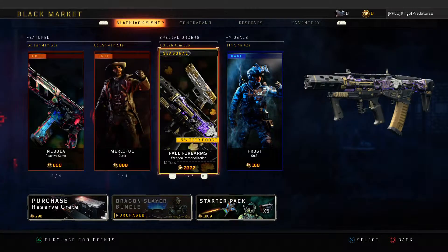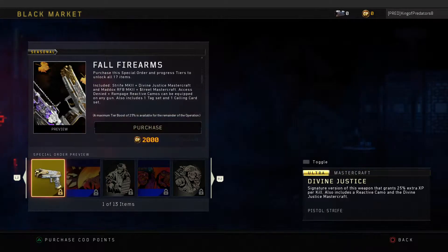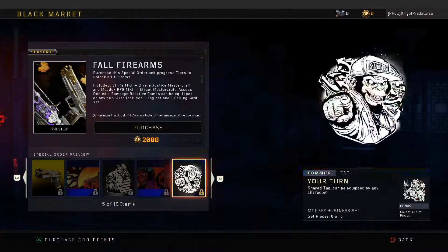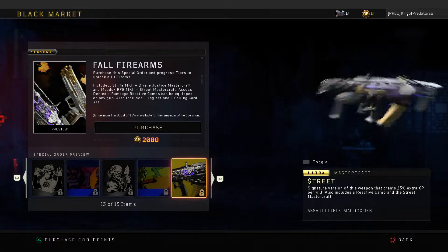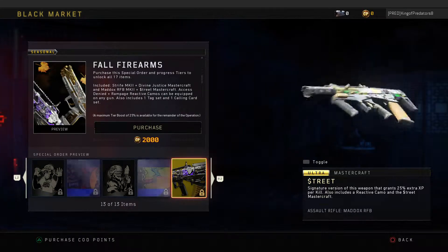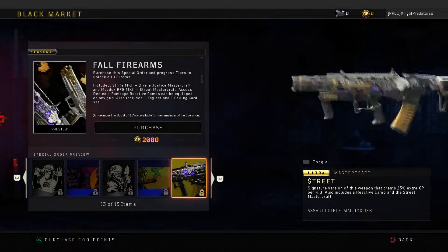They've also brought back the special order of the seasonal four firearms. The Shreve pistol, which is the first pistol, and a couple of these emblems. And then the Mask of Runt for the MX9. I might buy this — 2000 for two guns which is pretty good, around $30 which is alright.